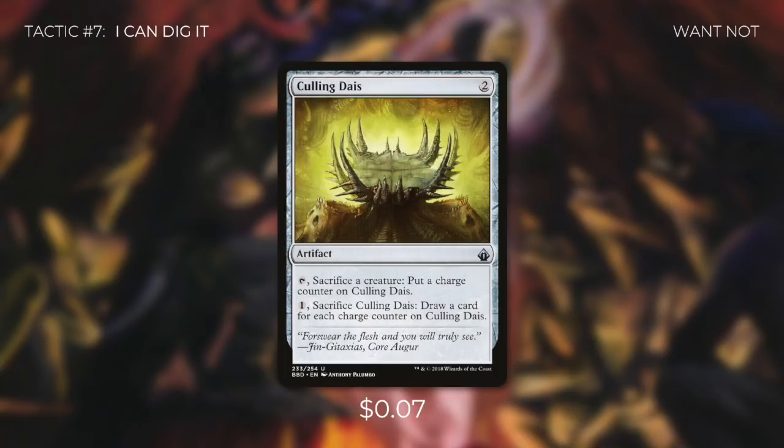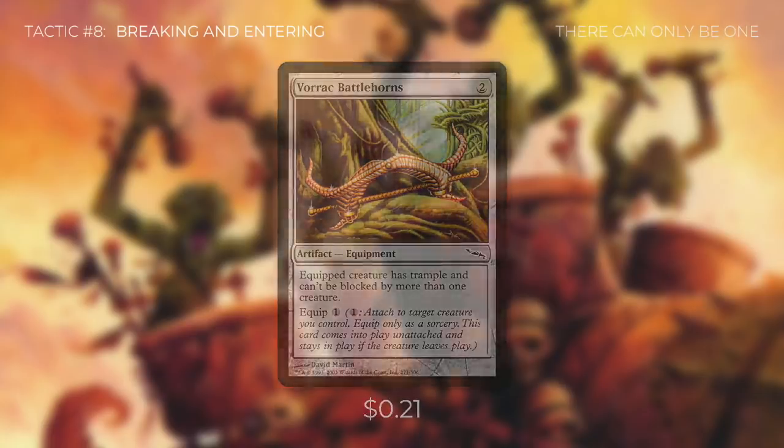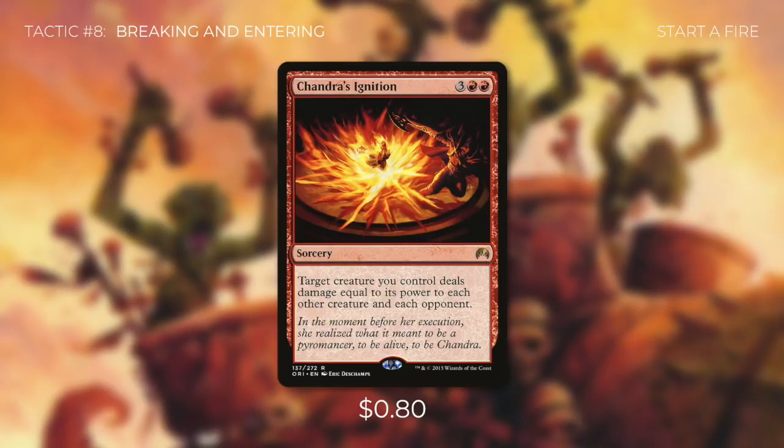Tactic number eight: Breaking and Entering. First up there's Vorrac Battlehorns — equipped creature has trample and can't be blocked by more than one creature, great for getting damage through and keeping our commander safe when it attacks. Cobbled Wings gives it flying, usually helping our commander get through enemy lines and also helping with blocking. We've got two enchantments to help our elementals get through: Goblin War Drums gives all creatures we control menace, so they have to be blocked by at least two creatures. And War Cadence says pay X and a red — this turn creatures can't block unless their controller pays X for each blocking creature they control. Finally, Chandra's Ignition says target creature deals damage equal to its power to each other creature and each opponent — fantastic to cast in our first main phase targeting our commander, potentially wiping out all opponent creatures and dealing massive damage, leaving them wide open for our elemental army.